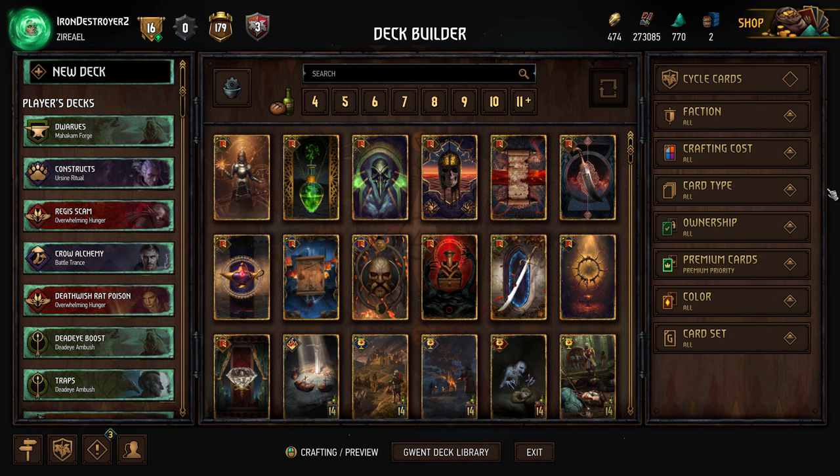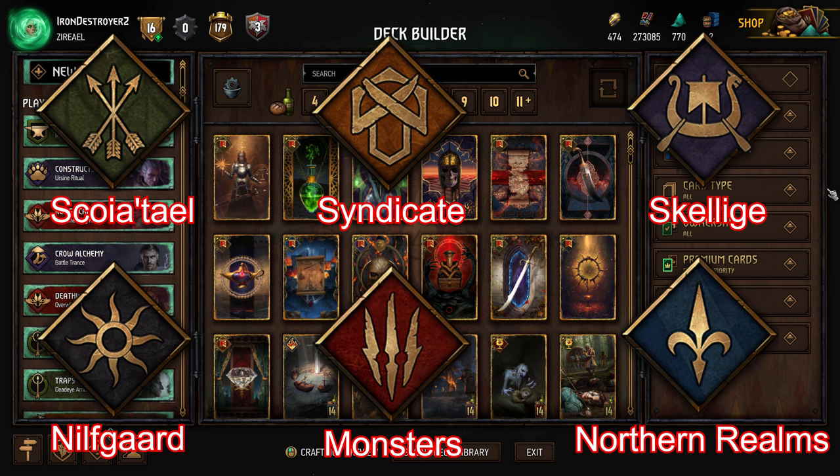So you're a new player — you've started playing Gwent, finished the tutorial, and you're enjoying the game. Right now you have the starter decks and probably a small collection, looking to build your first real deck. There are six factions in Gwent: Scoia'tael, Syndicate, Skellige, Nilfgaard, Monsters, and Northern Realms. Just pick a faction to start with — I recommend choosing whatever faction you like the flavor of or find most interesting, rather than worrying about which is the strongest.